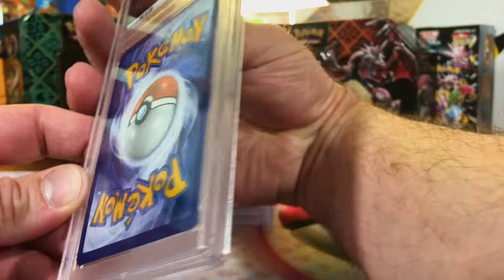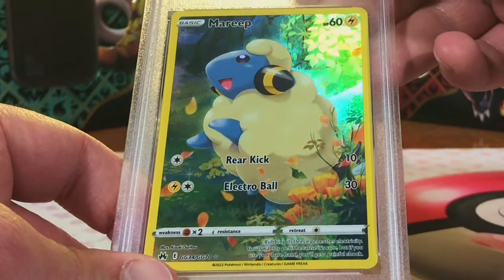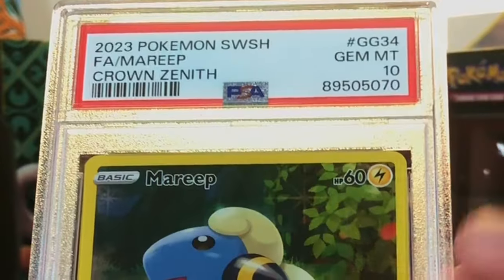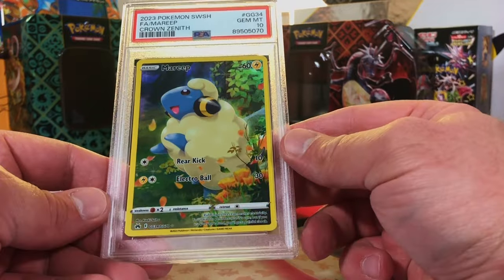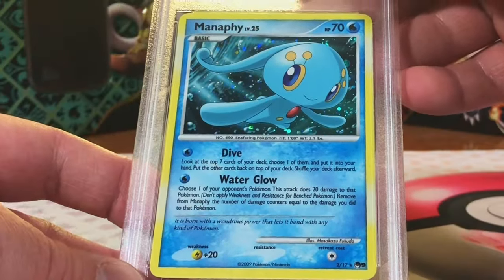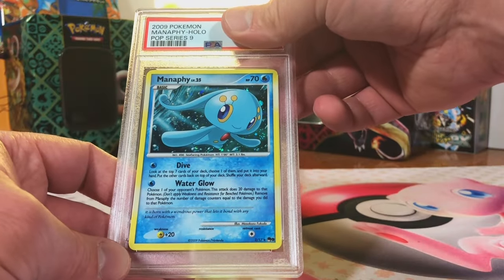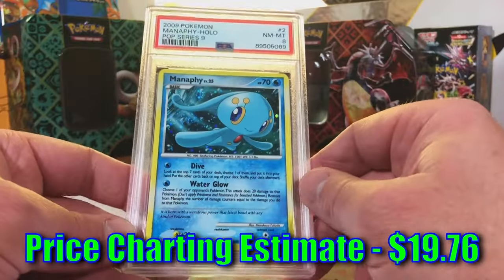Marill galarian gallery from Crown Zenith - I'm going with a 10 on this one. Gem Mint 10, yes yes yes! Love that Marill card. Manaphy holo from Pop Series Nine - this looks minty to me, it's got to be another nine. First eight in a while - we'll take it, looks great.